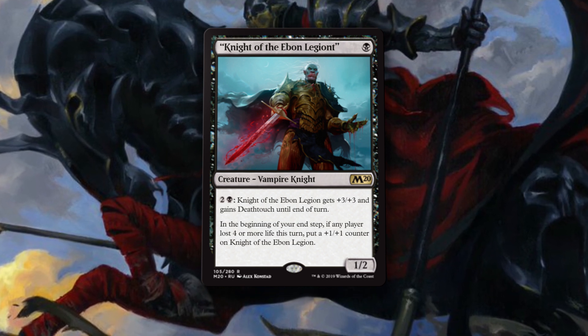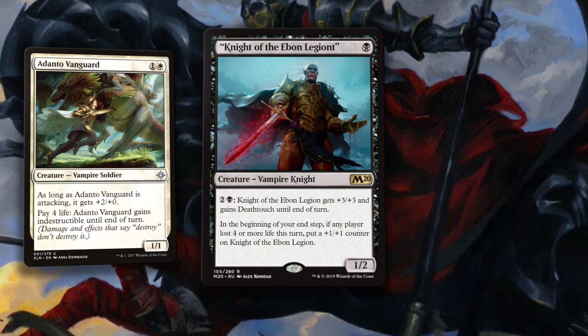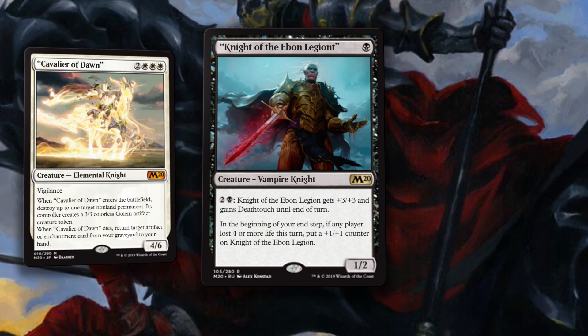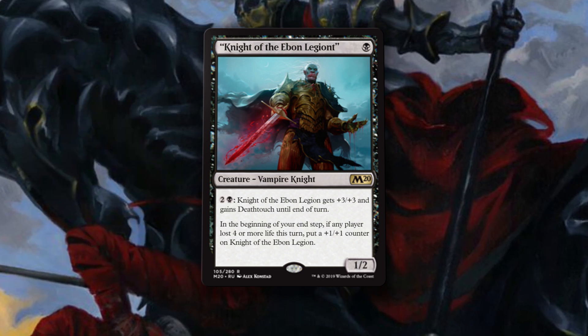If a player lost four or more life this turn, it gets a plus 1/plus 1 counter — and it doesn't say opponent. So you can use this with Adanto Vanguard: pay four life, condition met. I'm really enjoying the idea of white-black knights in standard. After Cavalier of Dawn, and now this, I think we might have a tribal deck people aren't expecting to get better. Knight of the Ebon Legion is a great one-drop.